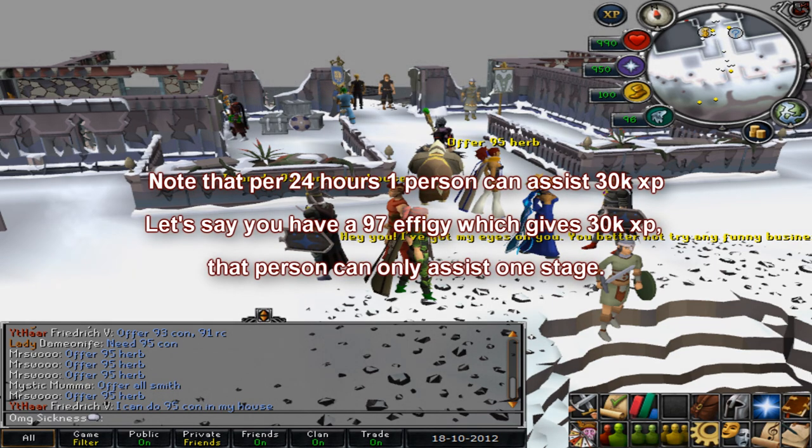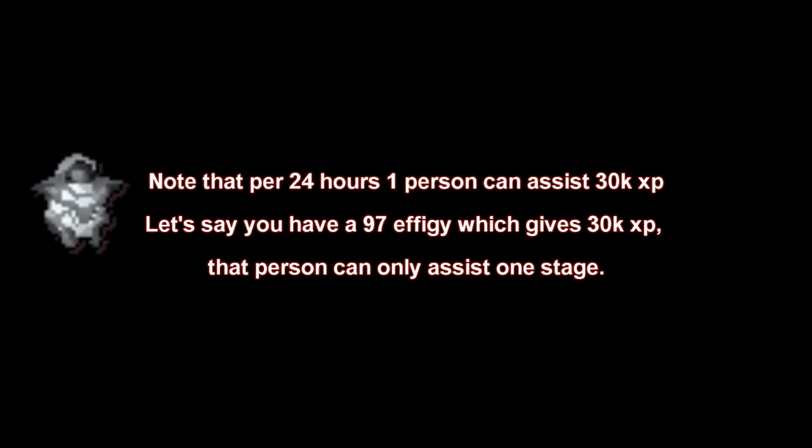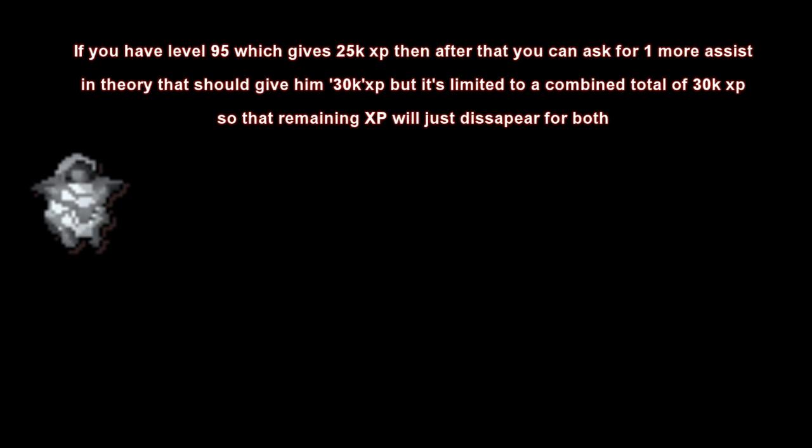Note that one player can assist 30k XP per 24 hours. So if you have a level 97 effigy which requires 30k XP, you can only assist 1 effigy. But if you have a level 95 effigy which gives 25k XP, you can ask for 1 more assist — though it will only give 5k XP, because the total is capped at 30k and the remaining XP will be lost.